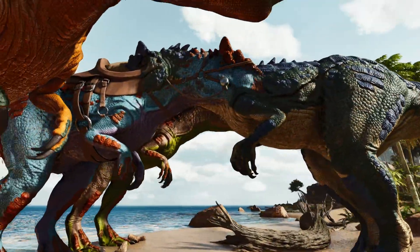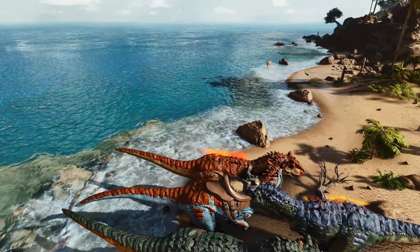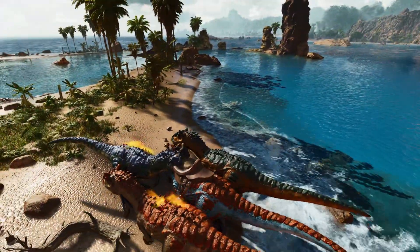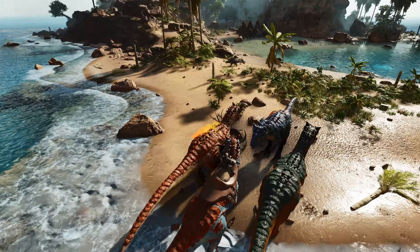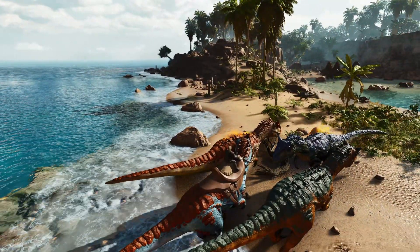Couple things to note about the command: you've got no control over what colour Allo you'll get. As you can see, I've got four of them here with four distinct sets of colours. Secondly, you'll have no control over whether you get a boy or a girl — it's all luck of the draw. And thirdly, you've got no control over what stats the levels go into.